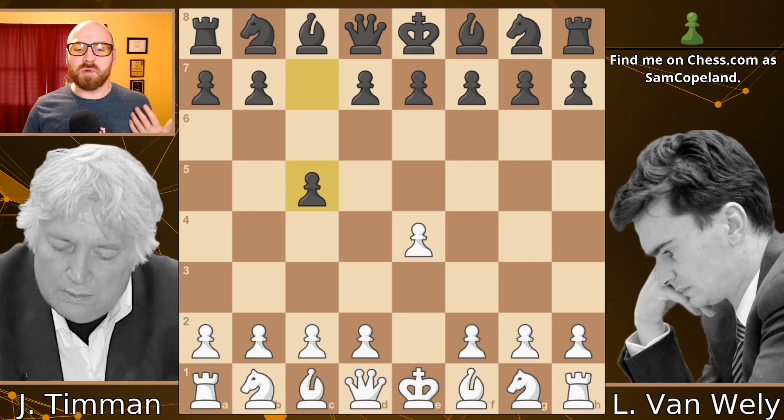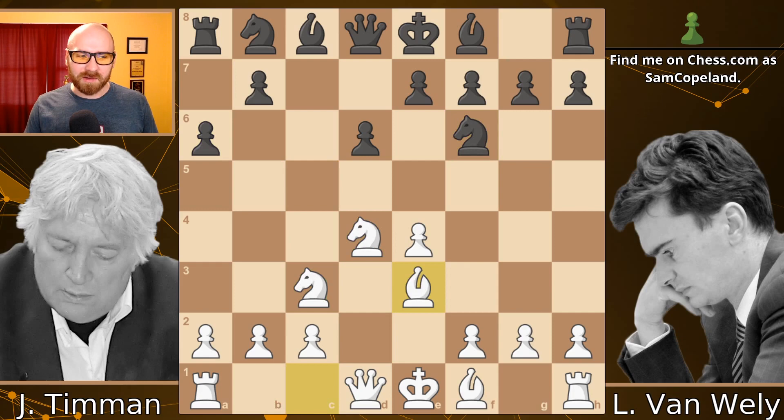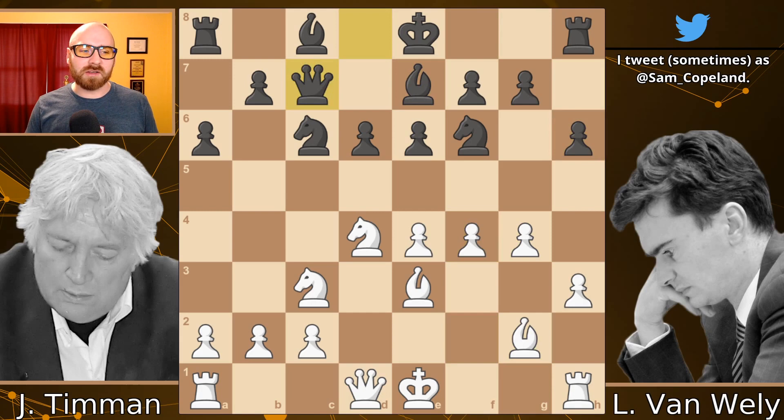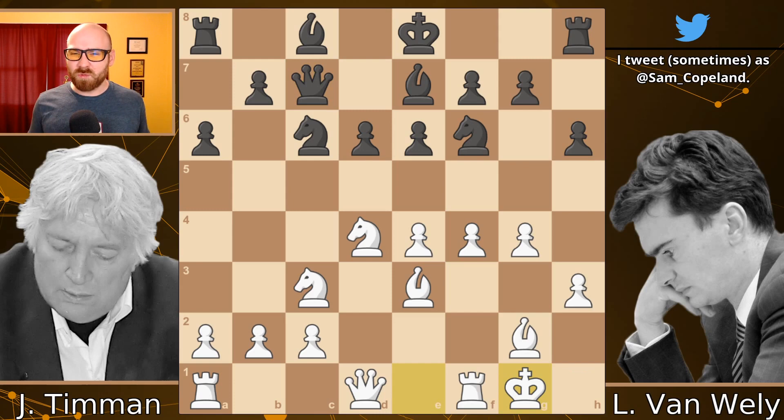The game starts off with pawn e4 and we get into a Sicilian defense with Timmen playing white. The game is going to be very sharp and we get a Najdorf here with an English attack, but we get something fresh very soon with h3 and g4. Nowadays people play h3 and g4 even earlier as white. We get bishop g2, h6, f4, queen c7, and castles kingside. This move and the next few moves are maybe a little suspect — the computer is not a huge fan. It is certainly risky for white to castle kingside here given that white has opened up that side of the board so much. Much more natural is something like queen d2 and castling queenside.